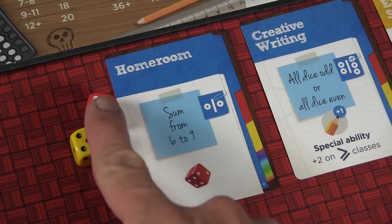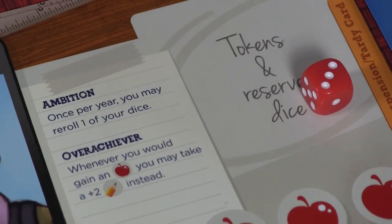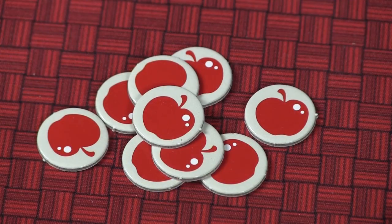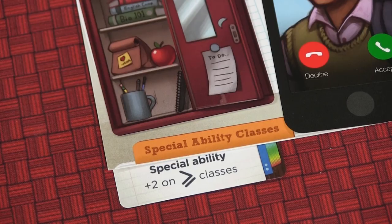So roll your available dice and see if you meet the condition — for the homeroom class you're trying to get a sum from six to nine. If you roll a total of seven, for example, you take that card and collect the reward, such as an additional red die placed in your reserve for later years. Other rewards include pencil tokens for your ACT, scholastic tokens, and increases in popularity. If there's no special ability you put the card face down in your classes-passed area; if there's a special ability you tuck it below your player board. Taking a card leaves a gap, so if fewer than three cards are face up you turn one of the remaining face-down cards up, giving other players as many visible options as possible.